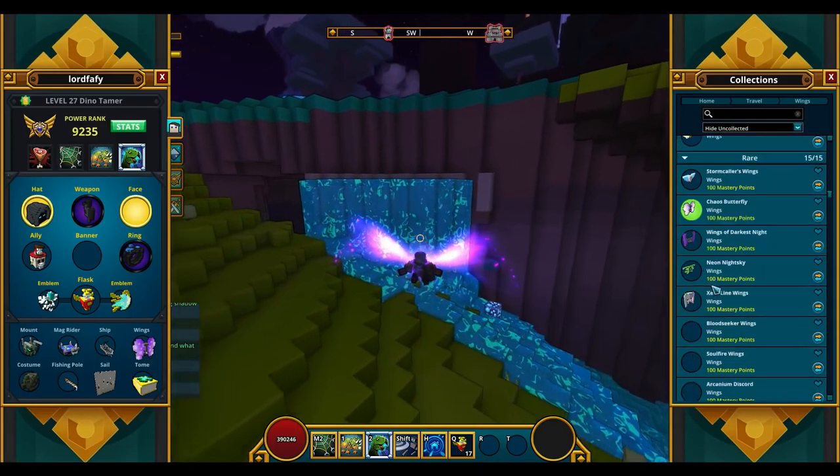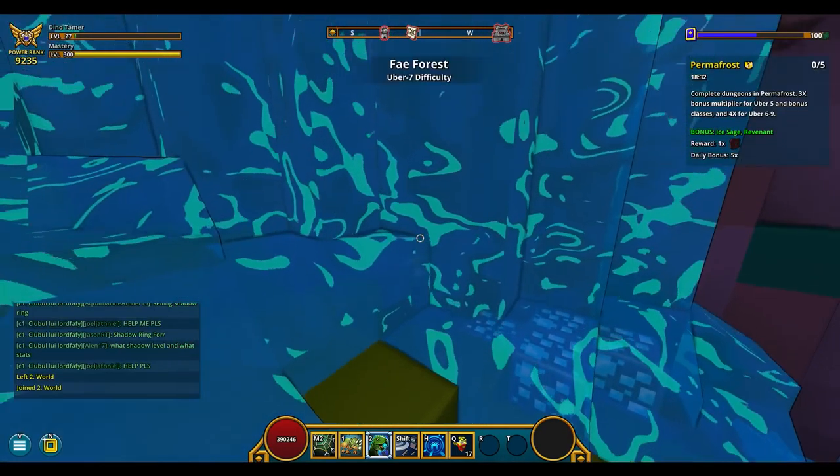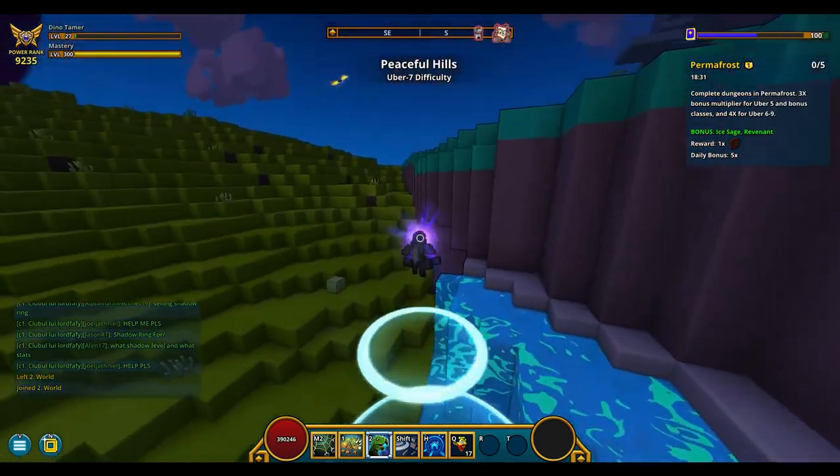Let's start with this week's patch. It's called The Mighty Jungle and brings a new biome to the game. The biome is called Jurassic Jungle and looks like this.